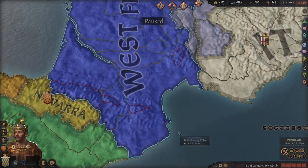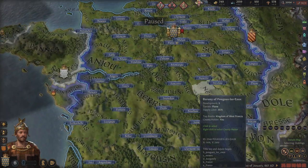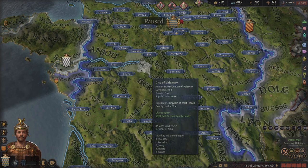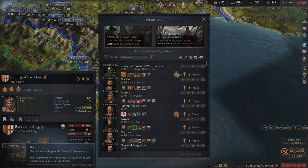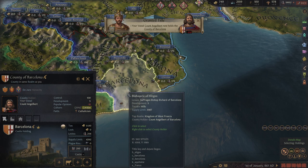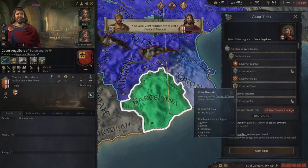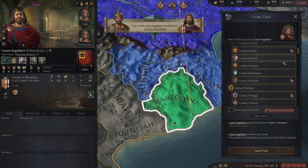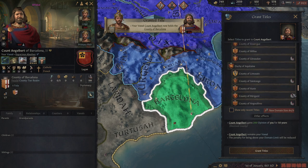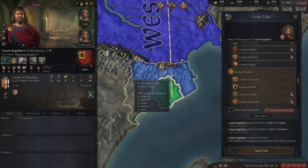In this save I've activated debug mode and I've just revoked all of the titles in France. What I like to do is grant a random person this province and make him the Duke of that local duchy, and I'm just going to give him everything inside of it.